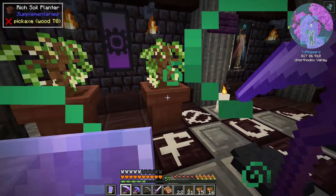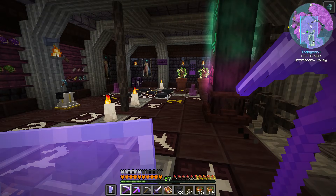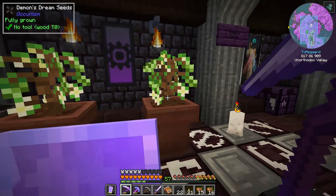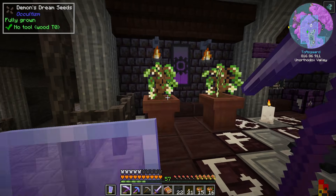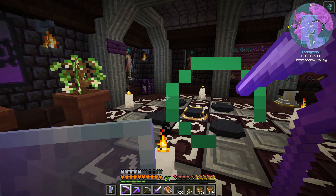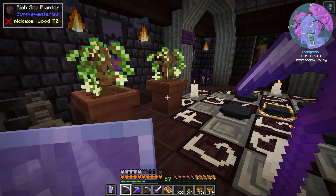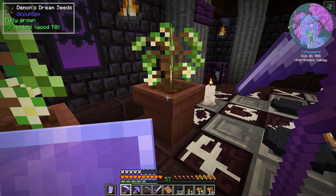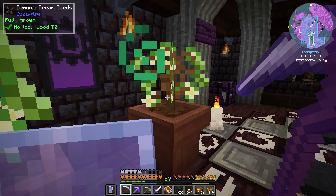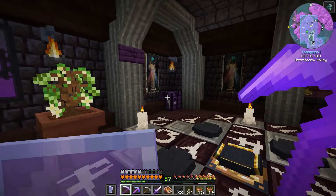I also did some Rich Soil Planters just so we could grow our Demon's Dream Sea. We don't really use these, but in case we ever need them we've got a few set up - that way we have them available in our occultism area and don't have to waste farm space. It has the effects of Rich Soil, doesn't need water, grows really fast, and we can just right-click to harvest the Demon Dream.